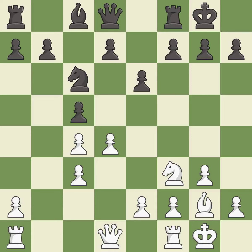Castling gets the king to a safer square, out of the center of the board, while also developing a rook. Castling to the same side of the board as the opponent avoids some of the attacking associated with opposite side castling. This defends a pawn that was under attack and had no defenders. The rooks can see each other now, allowing them to provide mutual defense.